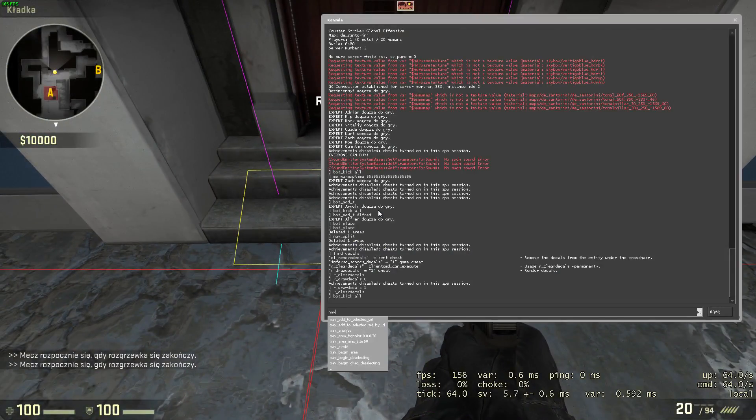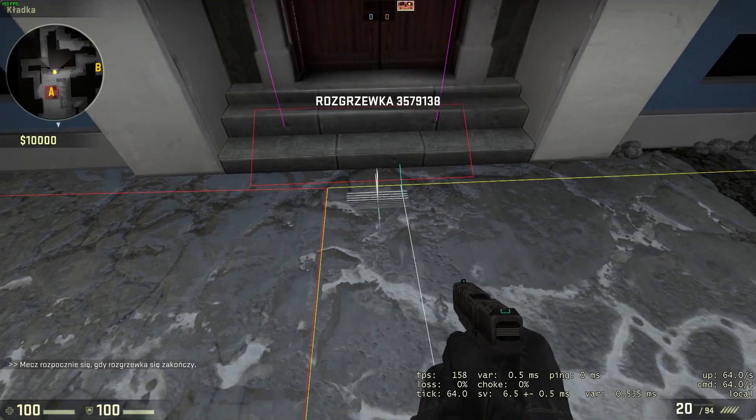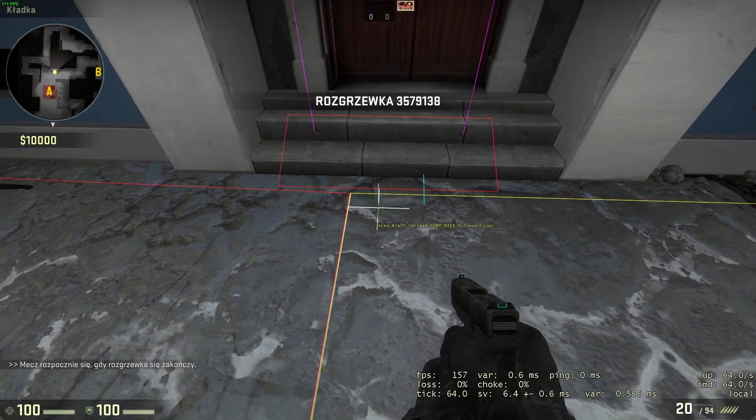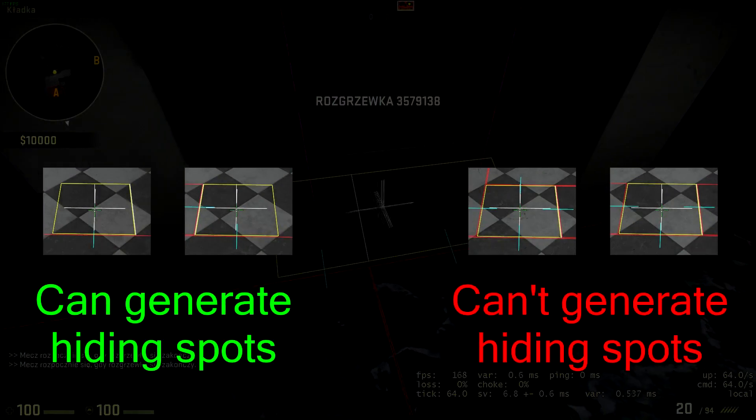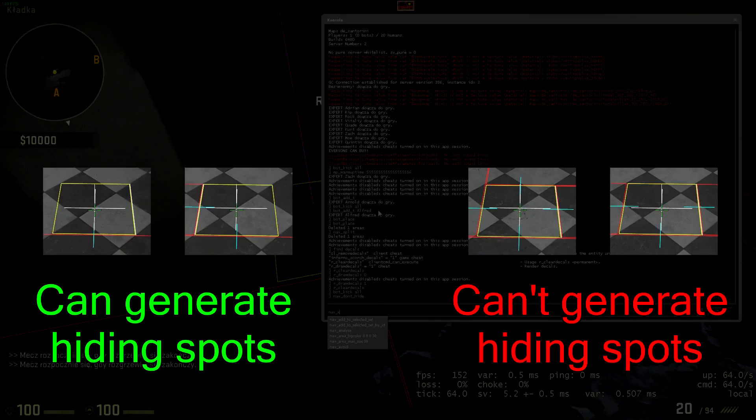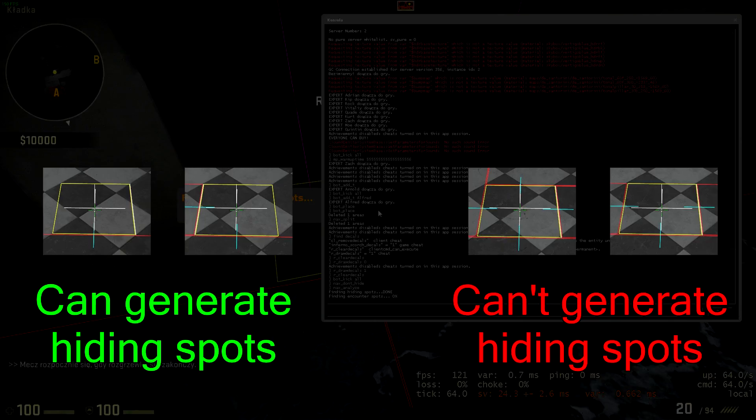Nav Don't Hide makes sure that hiding spots do not generate in an area it's been added to. You might wonder what tiles are capable of generating hiding spots — basically all tiles that have at least one corner not connected to any other area. Two areas can be the same size along an edge and really close to each other, but as long as they're not connected and have at least one free corner, they can generate hiding spots.